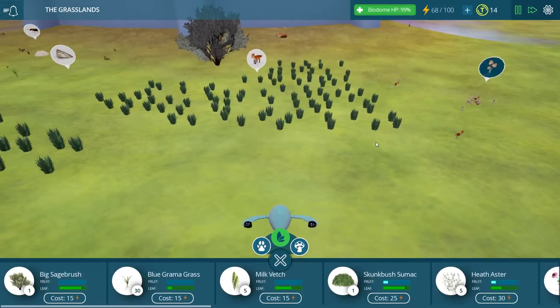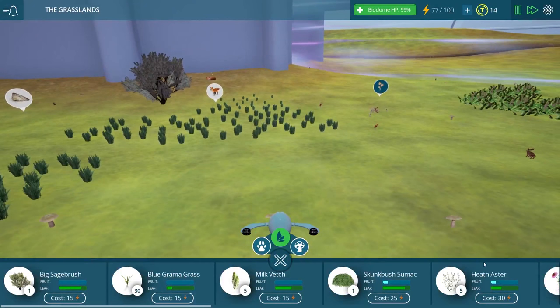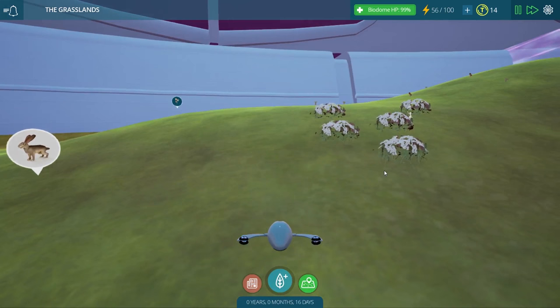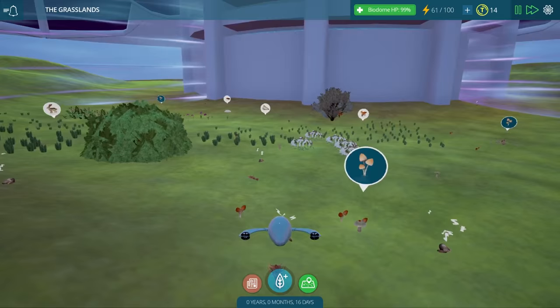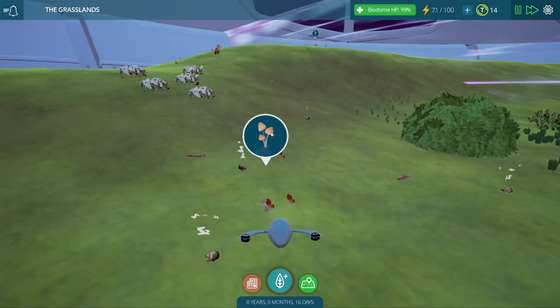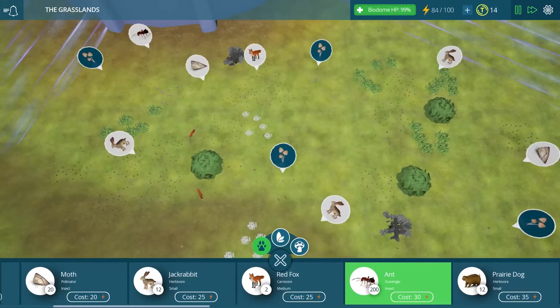There we go — a nice little grass field for our foxes. We have tons of grass here, but that's good because it is the grasslands. Maybe we should put some of these little flowers over here too. Let's check how they're doing — they are pollinated now, so that's good. That means our little moths are able to reach them. I couldn't imagine they wouldn't be able to reach those little flowers on the hill.